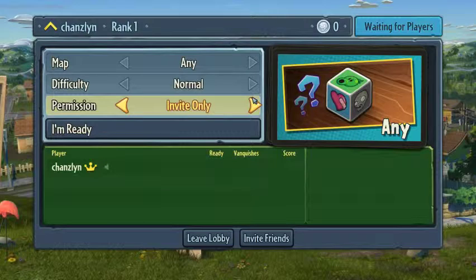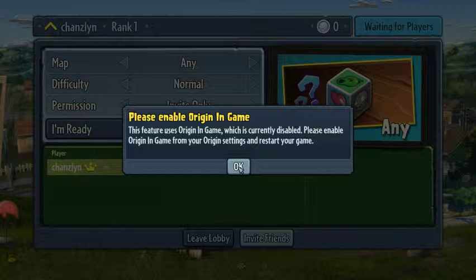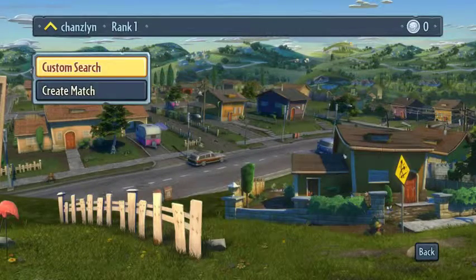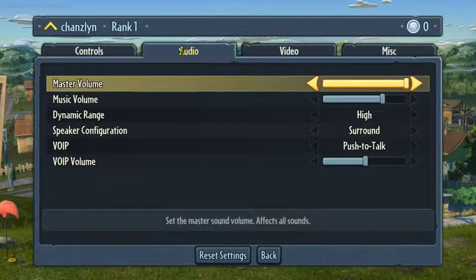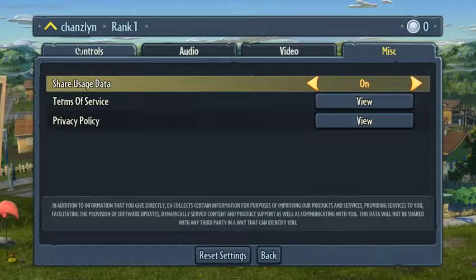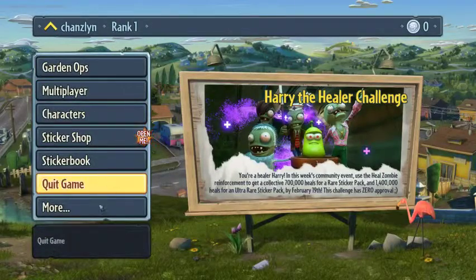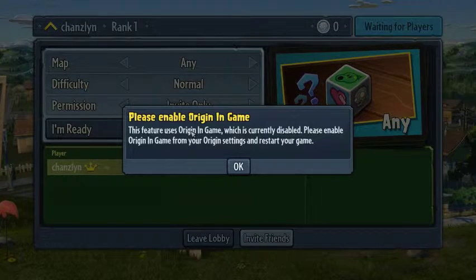Alright, so we're gonna do any map, difficulty normal, invite only. It's asking me to enable Origin in-game — how do I enable that? Back, more options, miscellaneous... where is Origin in-game? The feature uses Origin in-game which is currently disabled. Please enable Origin in-game in Origin settings.